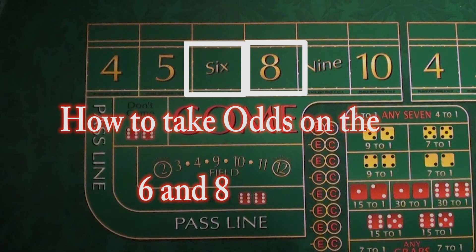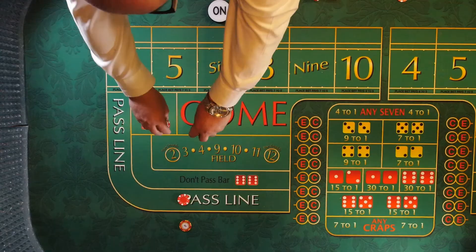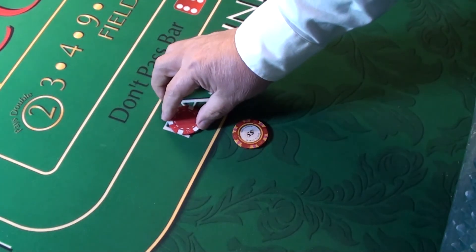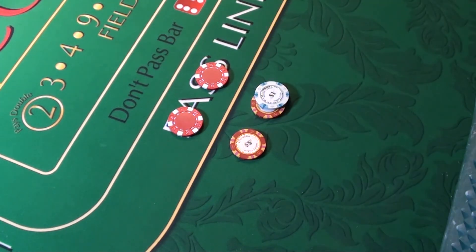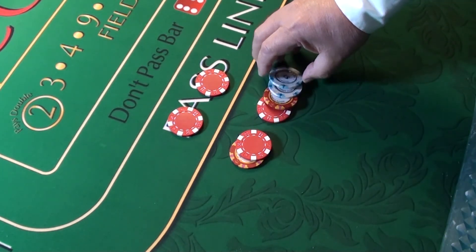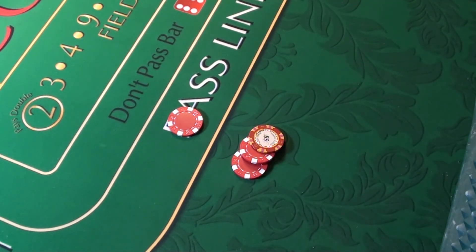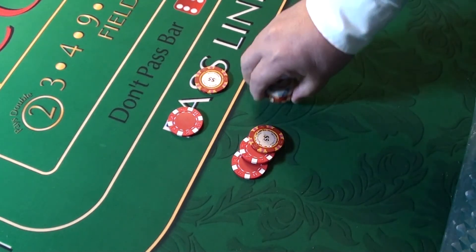With the six and eight, you get five times the odds. This bet pays six to five — for every $5 you put down, it pays $6. We put our $5 on the pass line, roll and get a six — six is our point. We put our odds bet, a $5 chip behind the line. The single unit odds bet for six and eight pays even money on the pass line and $6 on the odds. Two units ($10) pays $12. Three units ($15) pays $18. These odds pay in increments of six.